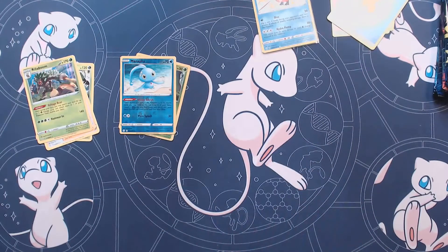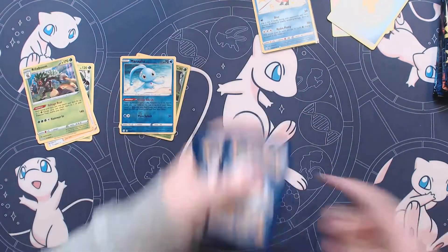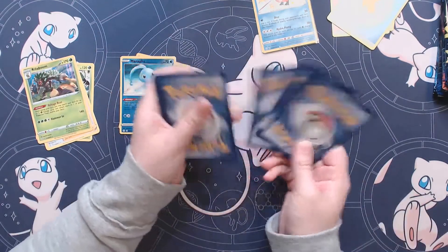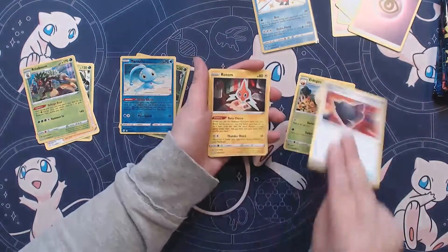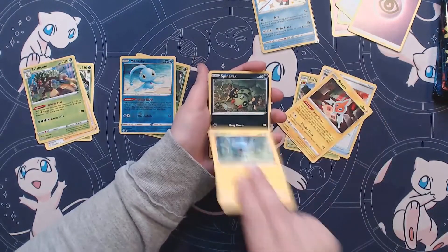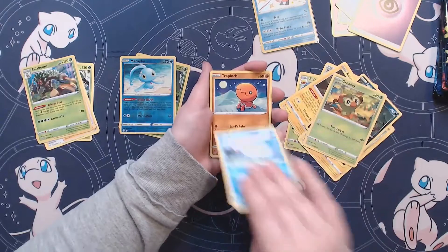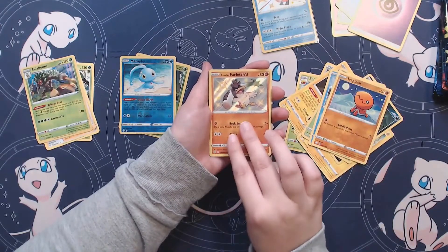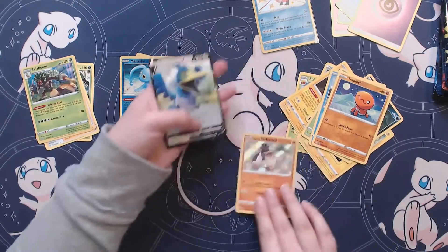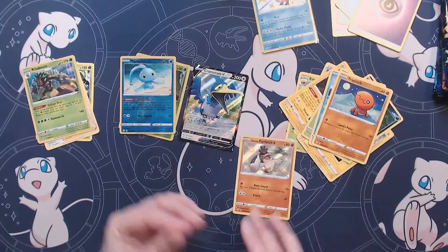Go right into our next pack. There's our code card. There are some really cool Baby Shinies in this set — there's a Suicune Baby Shiny, it is very cool. We've got Snom, Trapinch, another Baby Shiny — Galarian Farfetch'd — and a Cramorant V. I think these tins are for the birds!